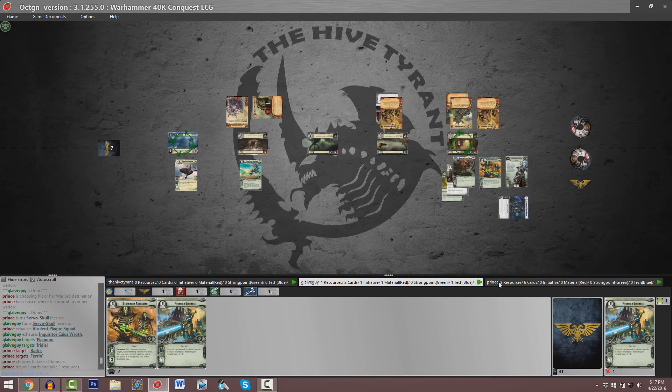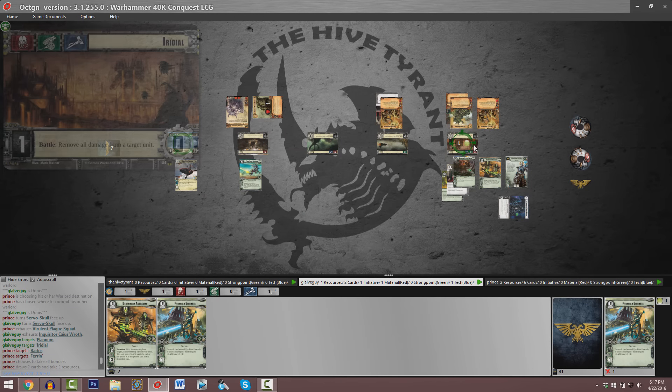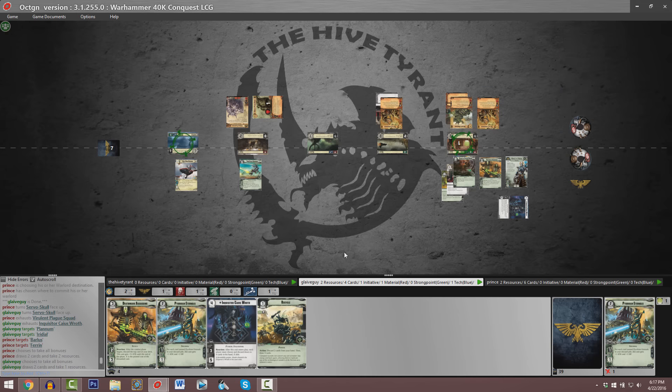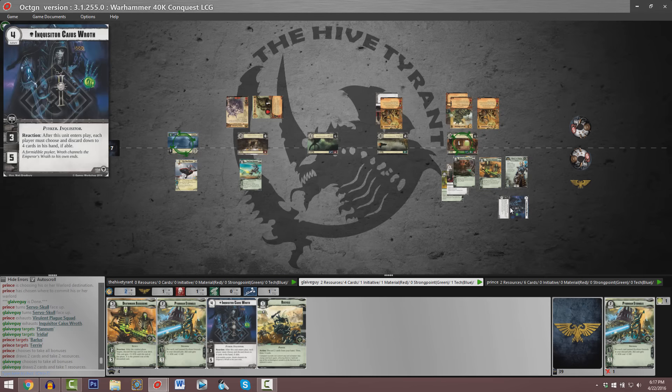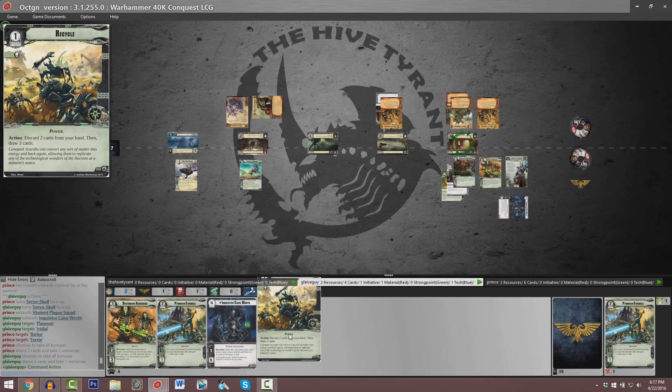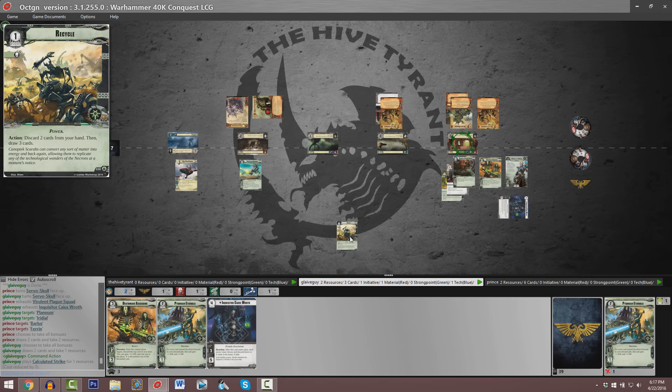For Parker it's going to be two cards and two resources, and for Guy it looks like two cards and one resource. Guy gets another copy of Inquisitor Kaisroth to deplete his opponent's hand of cards. And Guy just got a fantastic Necron card — he uses Recycle. It's discard two cards from hand then draw three cards. So you could discard your Pyrian Eternals to buff existing copies already in play.